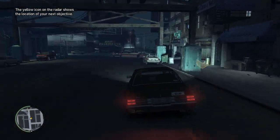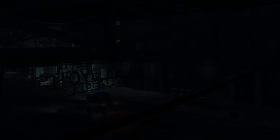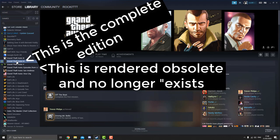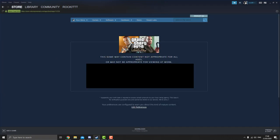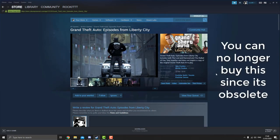So now that the game is back, what's changed? Well, for starters, if you don't already own the game, looking on the Steam store it would seem that GTA 4 has now been reduced to just one version: GTA 4 Complete Edition, which houses the base game where you play as Niko, as well as the two story DLCs. I think this is for the best — just keeping things simple.